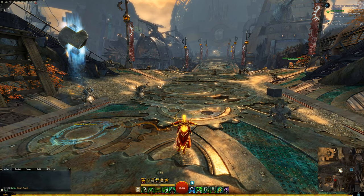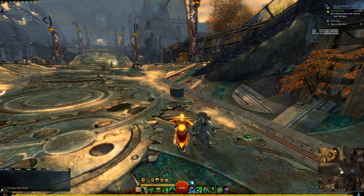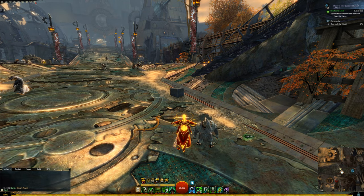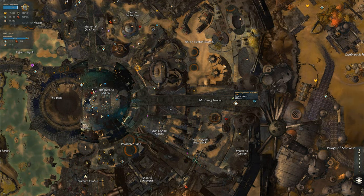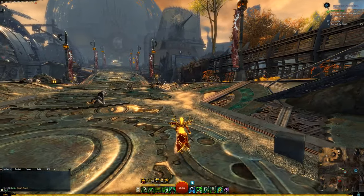I'm going to show you how to find the collection item Legion Footstool in the collection Chairs of the World. Get yourself to the Black Citadel — you can go to either the Mustering Ground waypoint or Heroes waypoint — and get yourself into the home instance through this gate right here. Let's see if we can find this stool.